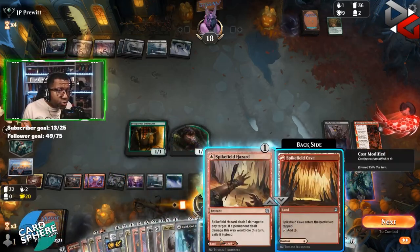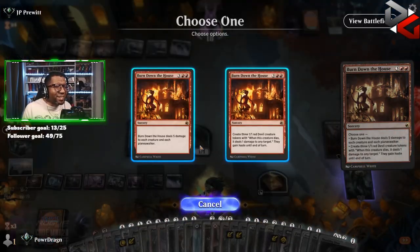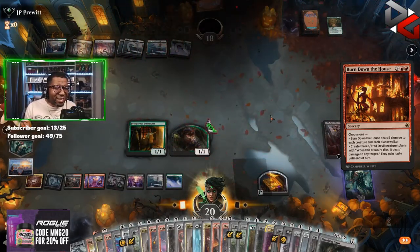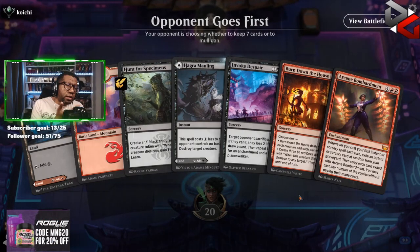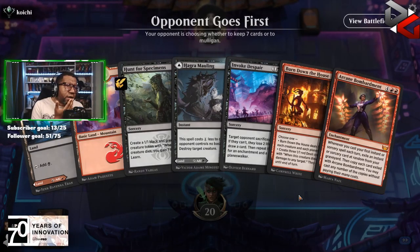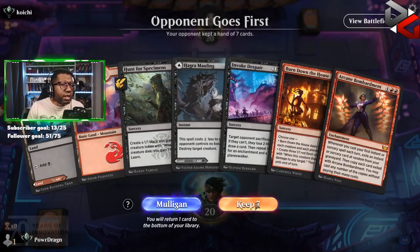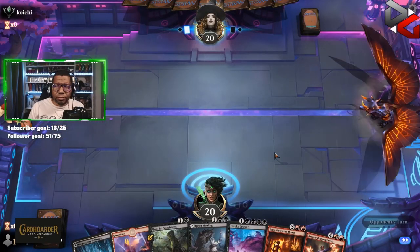Oh my gosh, we have so many cards. We have Hagra Mauling — but we kind of also need it if we're going to try to resolve a Despair or something. I think we keep it. There's a chance Hagra Mauling is just going to be played as a land on turn three.